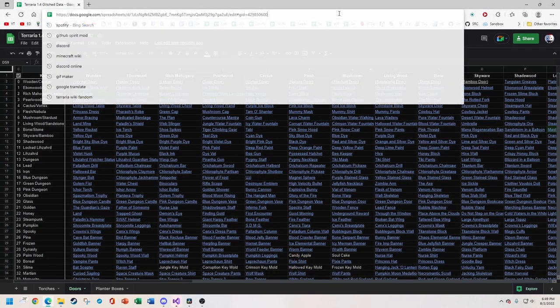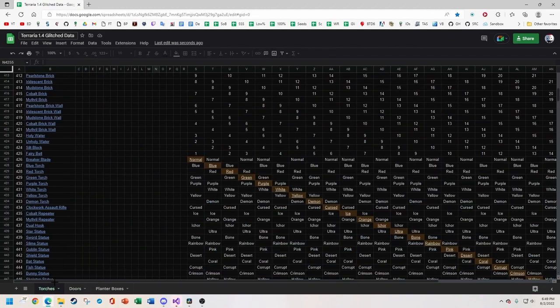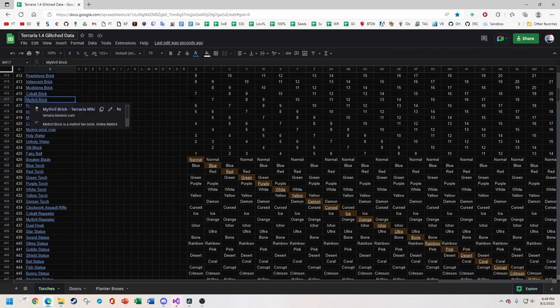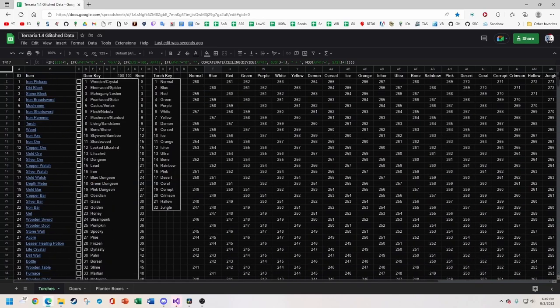I've documented all of this on the same spreadsheet that I showed in the last video. Select the torches sheet and scroll down to line 427. These yellow boxes are where each torch starts, then they go up from here. If you want to get a mithril brick, for instance, you can immediately see that using a normal torch won't work — your best bet is a blue torch, and if not that, then a green torch. You don't want to use something like an ice torch as it takes several more clicks. With a distance this short you can just count out 7 clicks, but for longer distances you'll want to measure it differently.